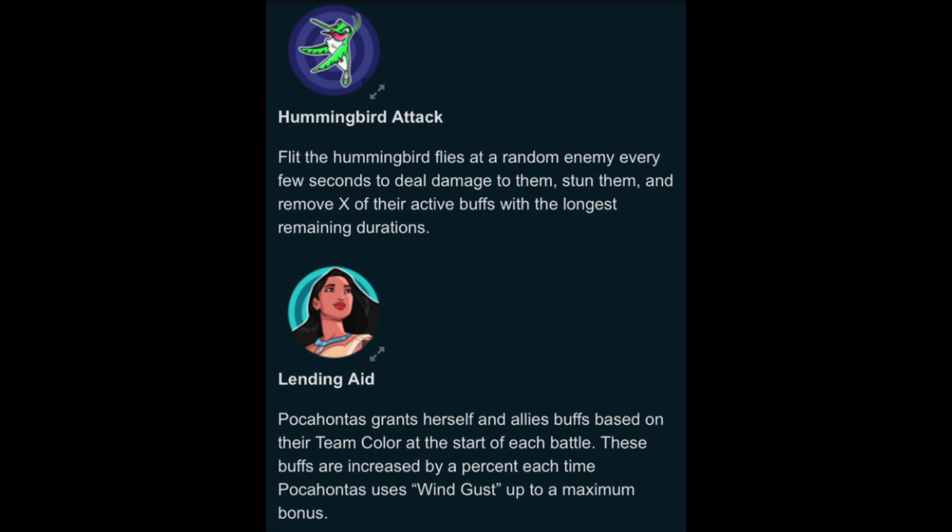Flit flies at a random enemy every few seconds to deal damage and remove a certain amount of their active buffs with the longest remaining durations. The Lending Aid: Pocahontas grants herself an ally's buff based on their team color at the start of each battle. These buffs are increased by a percent each time Pocahontas uses Wind Gust, up to a maximum bonus. I don't know how it clarifies which color team you are — is it the strongest hero, or if three out of five are red, does that make it a red team? The red team gets plus armor, blue team gets plus skill power, and the yellow team gets plus basic damage, which all coincides with what each team needs.